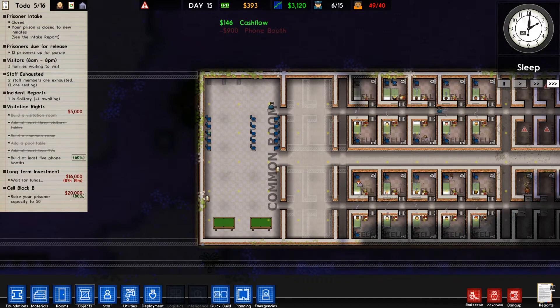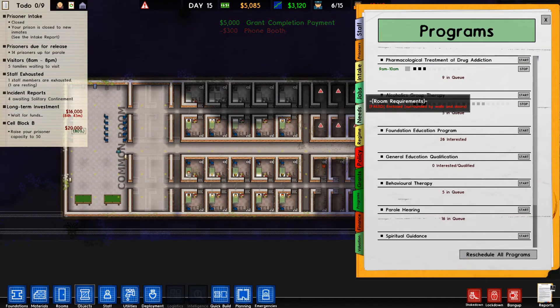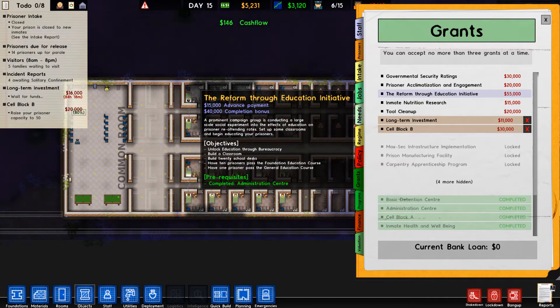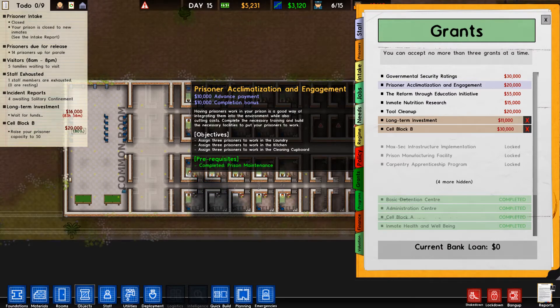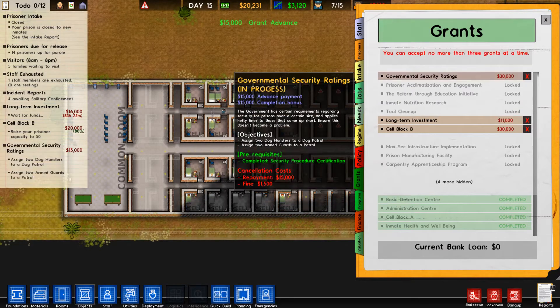Nearly completed this one, and once we get that done that'll be a good goal to have achieved. There we go, now we've completed that grant. So the next one we'll take on — the reform through education one I don't think we're ready for. Let's go with governmental security ratings.